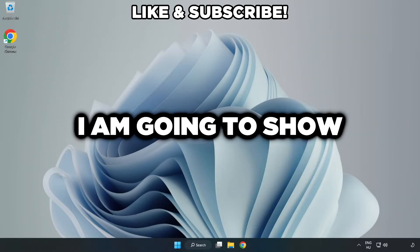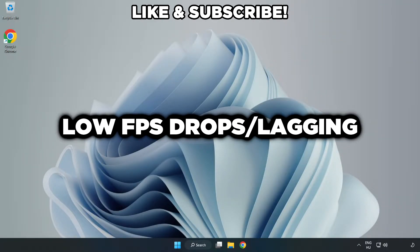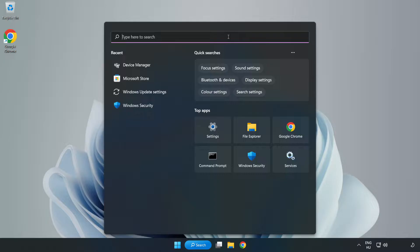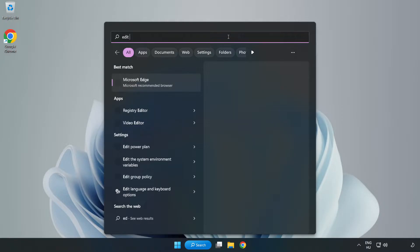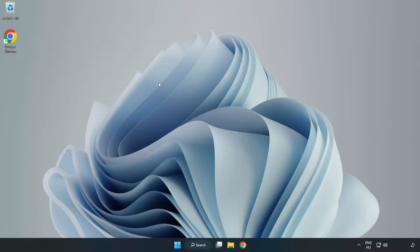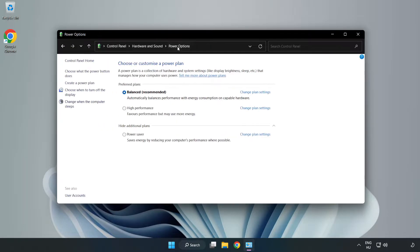Welcome to this video. I'm going to show how to fix low FPS drops. First, click the search bar and type 'Edit Power Plan', then click Edit Power Plan. Click Power Options and select High Performance.